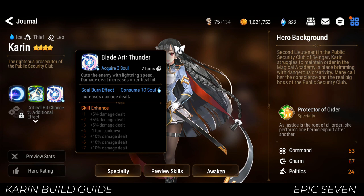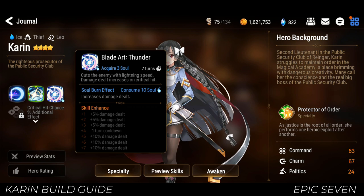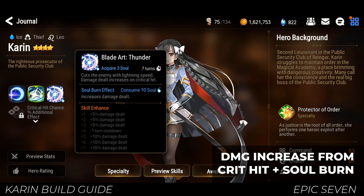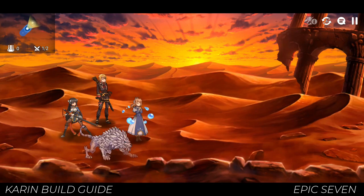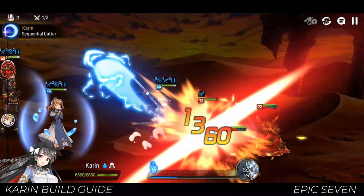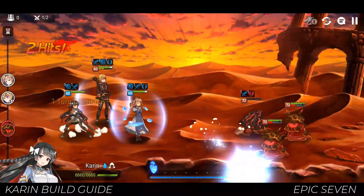Her third skill is a nuke that increases in damage when landing a critical hit. It has a very long cooldown of seven turns, but to Karin that's not a big problem. Her other skills are essentially support skills to set up this one nuke. The first skill decreases cooldowns, while the defense break from her second skill makes the nuke even more potent. Using 10 soulburn, you can further increase its damage. The usual rotation is: open with her second skill, then use her third skill. While those two are on cooldown, spam the first skill until the second skill is available, then use it to get the extra turn, and spam first skill again until both second and third skills are available.